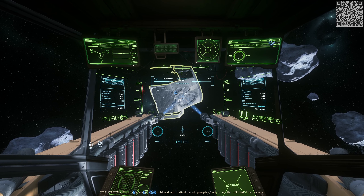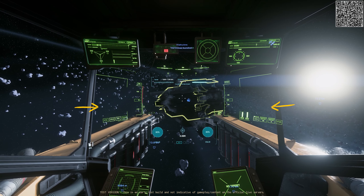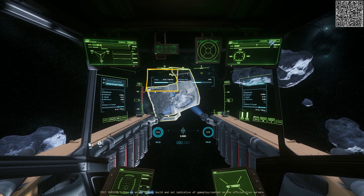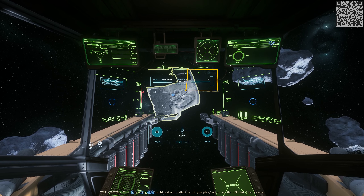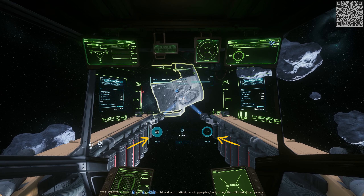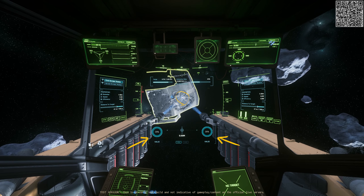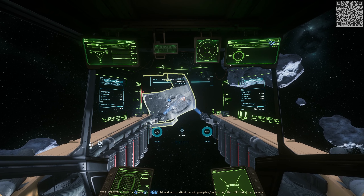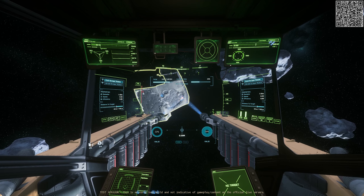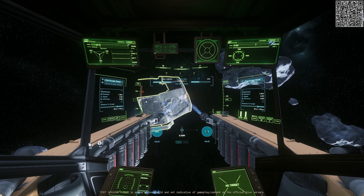The distance-to-target reading simply indicates how close your scraping arms are to the target wreck — I'm not sure yet if there is any additional purpose to that reading. In the top of the HUD you will see the cargo fill rate and the amount of scrapable hull on the highlighted section of the wreck. In the center is the extraction rate. The two circles near the bottom of the HUD indicate how much of the surface area covered by the respective beams consists of valid scrapable materials. The extraction rate is a combination of the validity sensors, diameter, speed, and efficiency values of the module.